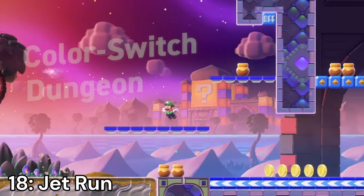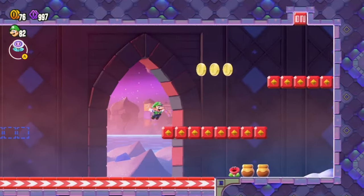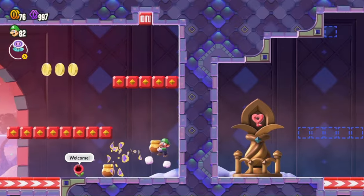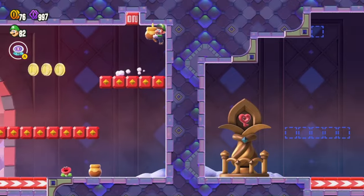Number 18: Jet Run — this badge makes you dash continuously at immense speed, and you also float for a bit when going off an edge. The downside is that you're constantly running. Most levels just aren't made around this badge, so it's very hard to control. It's fun to use, but not that practical.